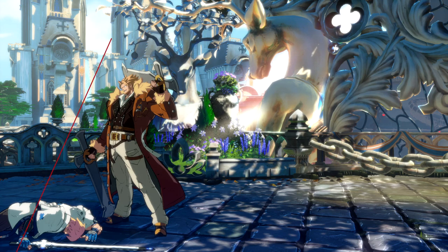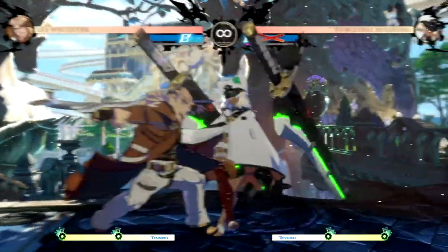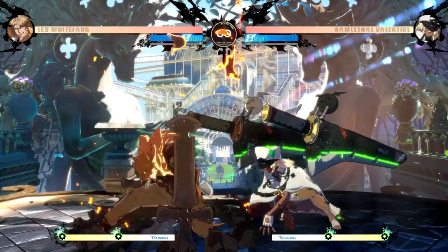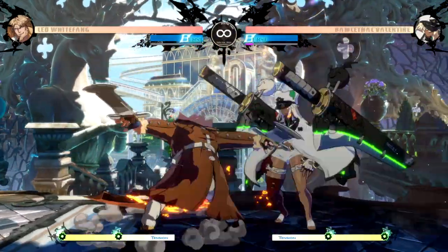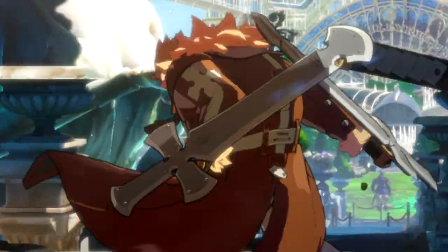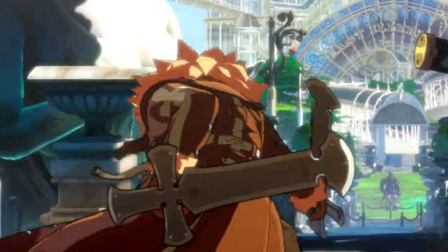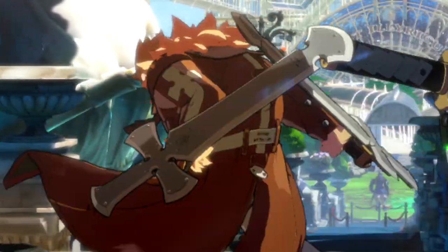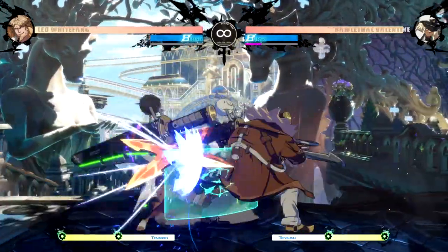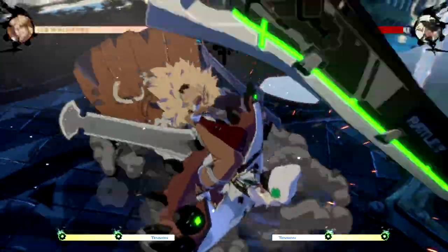We're going to start this guide off with the king by talking about our game plan. Ideally, Leo wants to be up close in the opponent's face where he can mix them up between a strike and throw in the normal stance, or even better — overheads, lows, side switch, and command grabs in the back turn stance. Leo's win condition is essentially getting close to the opponent while in back turn stance. If you see this guy's lats, you know you're in trouble — as soon as you see some shoulder blades on this man, it's about to be a problem.